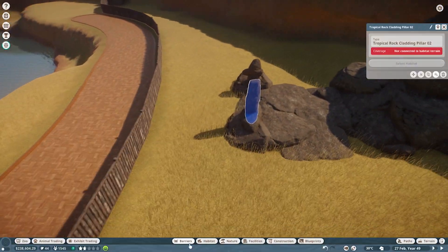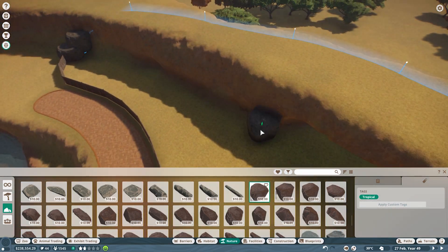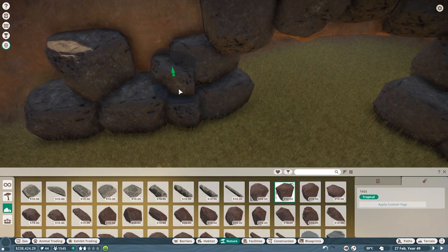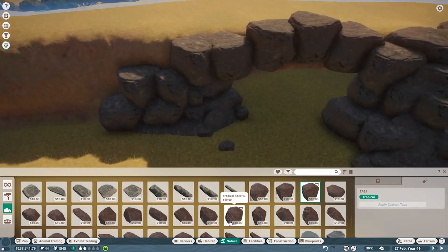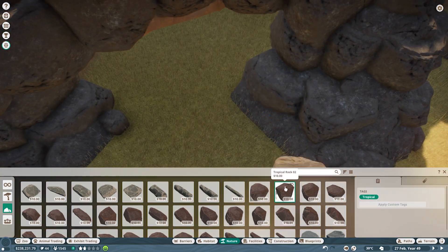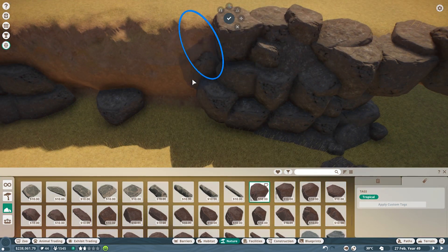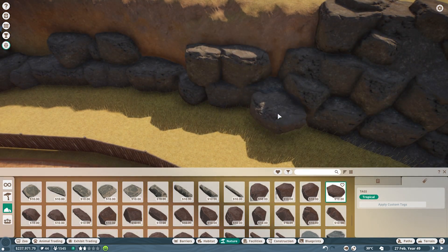I'm really proud of how the bear habitat turned out even though it's a lot of rocks - I went insane. That's mostly because the rock texture in game for this biome doesn't really fit with the eastern Asian feel I want for Ozaru, so I have to cover all of it with rocks. I also need to build their cave full of rocks. I've been using the tropical rocks everywhere and haven't used any other type, just because I like the color - and the animals don't complain about where the rock is from, they complain about plants but not the rock.